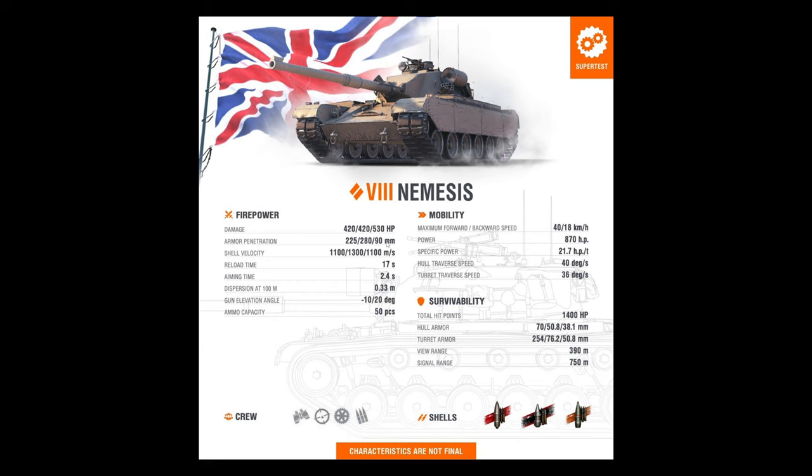The 420 alpha is not bad — 90mm HE penetration is all right, it would be better to have around 120 but it's still better than 50. High explosive alpha is 530. Given the DPM, you'll want to have Intuition loaded. DPM is not great, but accuracy and aim time are pretty decent. It has 10 degrees of gun depression, 20 degrees elevation, and 50 rounds — no problem there. The crew fits all the Centurions.